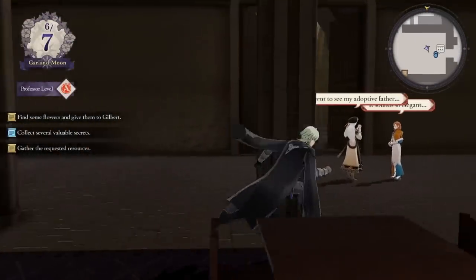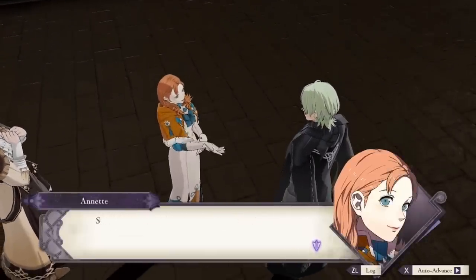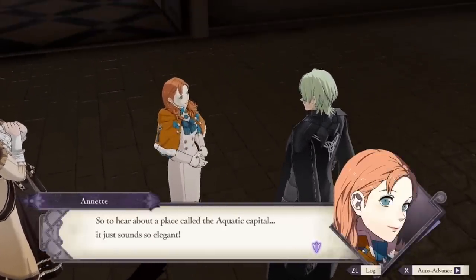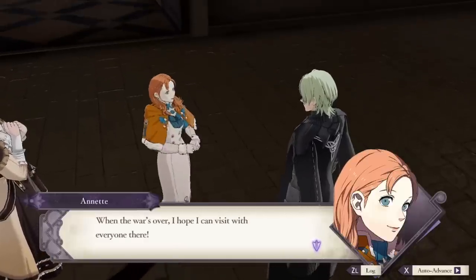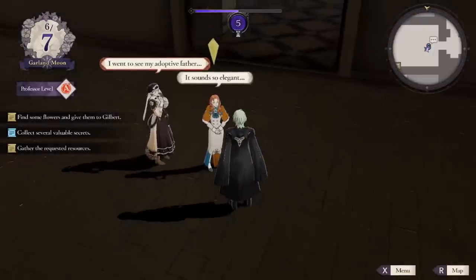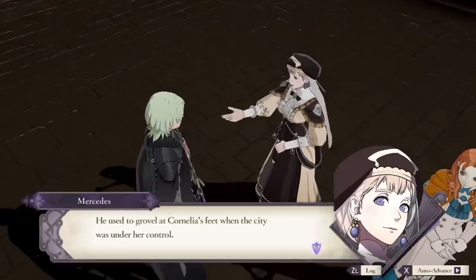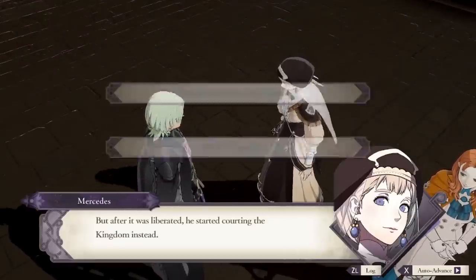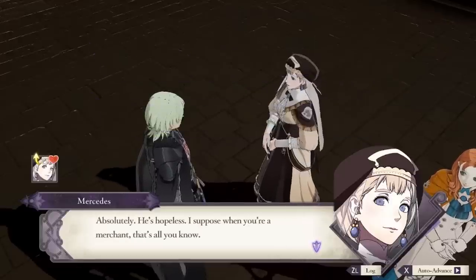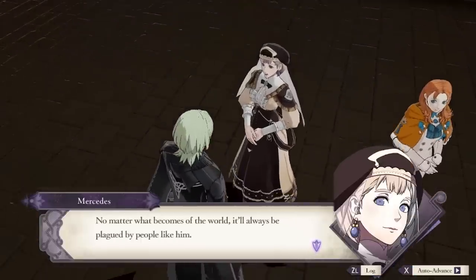My first takeaway from the monastery is that hub worlds can make you feel a lot more present in the world. Small but meaningful conversations each chapter can help you see how a character reacts to events in the story in a way that longer support conversations can't, since developers never know when you will trigger a support. However, my other takeaway is that the charm of this unique dialogue disappears in subsequent playthroughs. So if a hub contains a lot of cool dialogue and a lot of busy work, it's just going to feel like busy work on every playthrough after the first once you've seen all the cool dialogue.